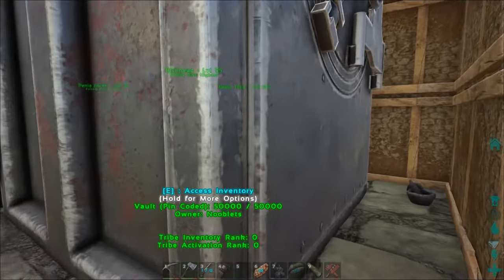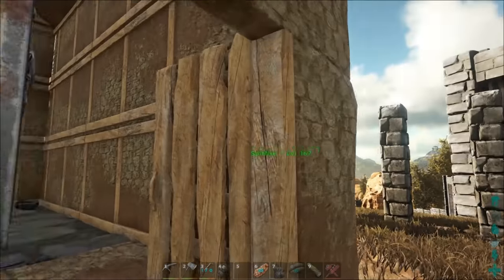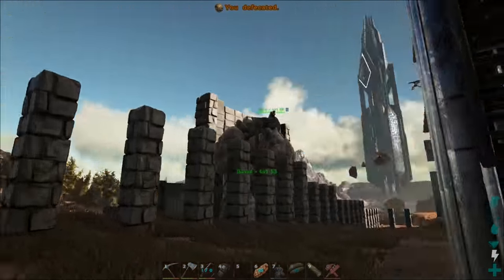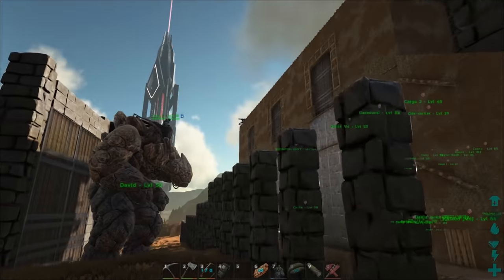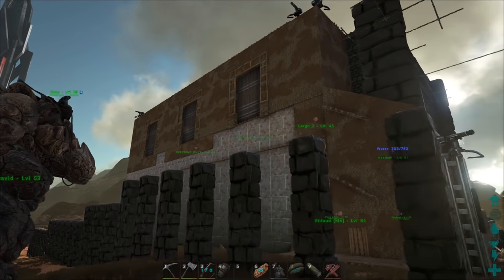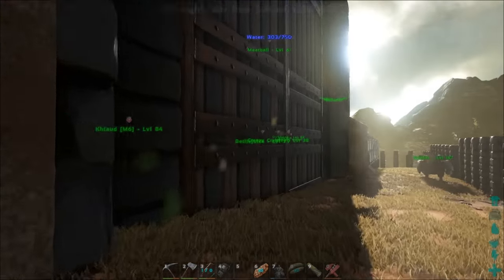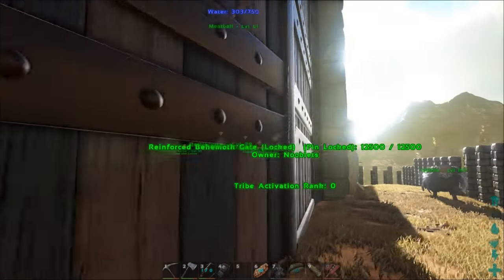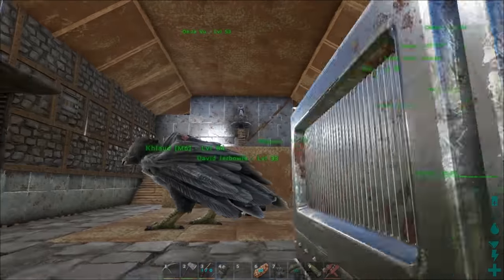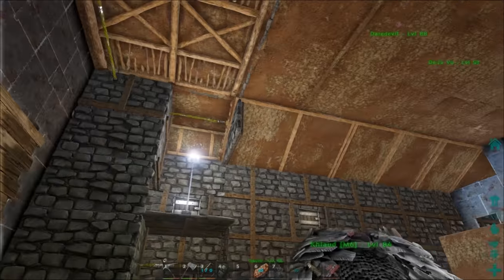In this room we have a vault and a small crafting area, so if there's a sandstorm we can build in here without getting affected by it. At the moment we're metalizing this side of the base. Those three gates are to have minigun turrets behind them to shoot down at any raiders. The door to our first dino pen is now a fake door, so if raiders blow it, they'll find a metal wall behind it.